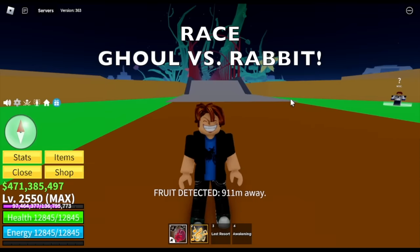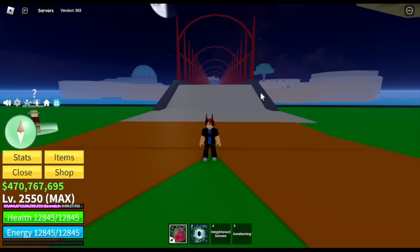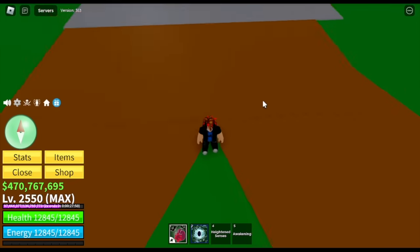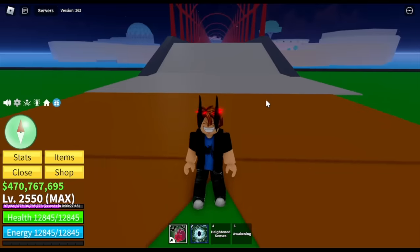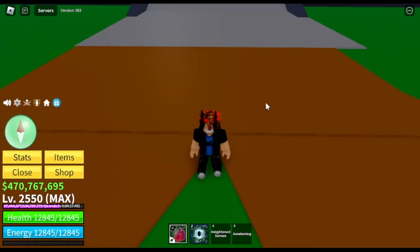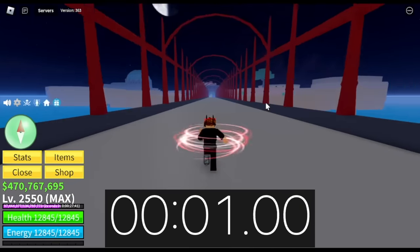So first, let's decide what race we're going to use. We have two choices: the Goal race versus the Rabbit race. We're also going to use heightened senses, the skill of the Goal race. It's nighttime, so this race is a lot faster. Let's try how fast the Goal V4 race plus heightened senses is.